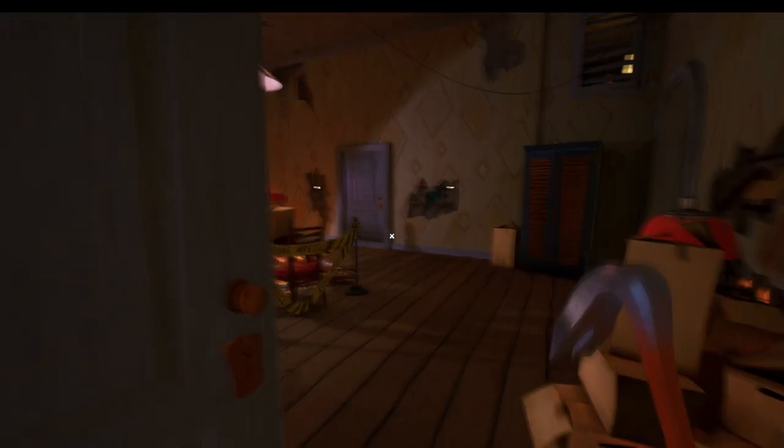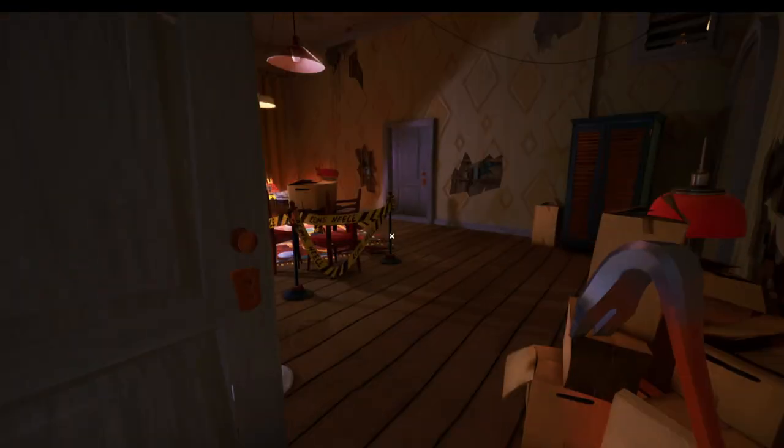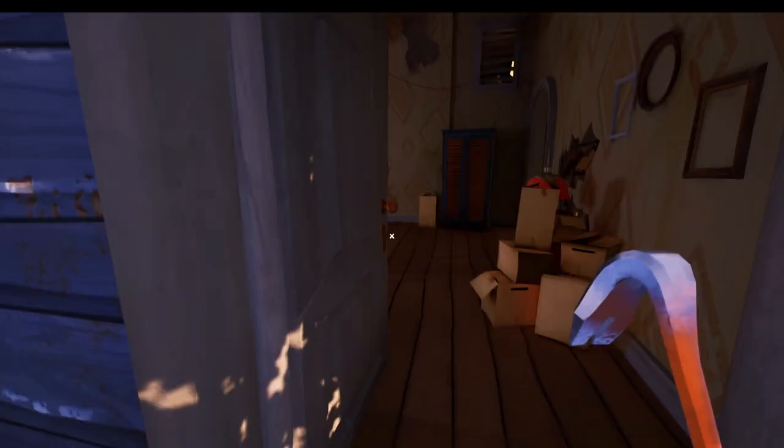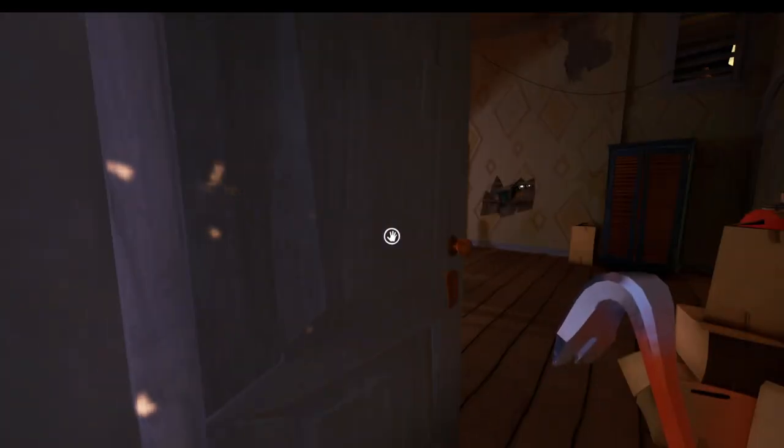A very important side note about this door: it needs to be opened inwards. You can open it outwards as well, so you can make that mistake, but this door needs to be opened inwards, which creates a block so that the police officer can't get us in this corner. We just hide here, he goes all the way around, then we go in and he becomes blocked. Always remember that if it's not working for you, it's because the door is not open the right way.